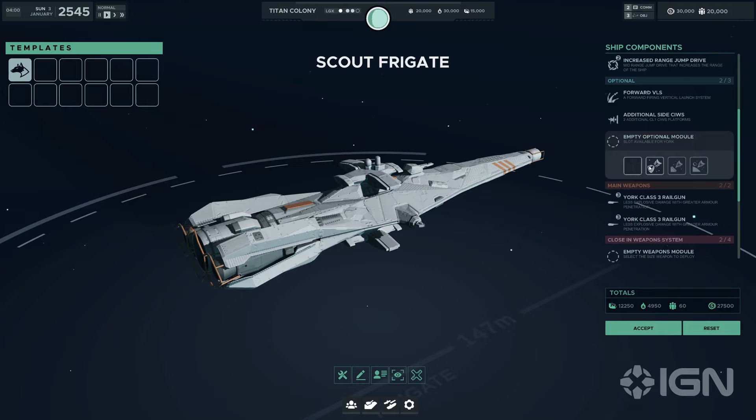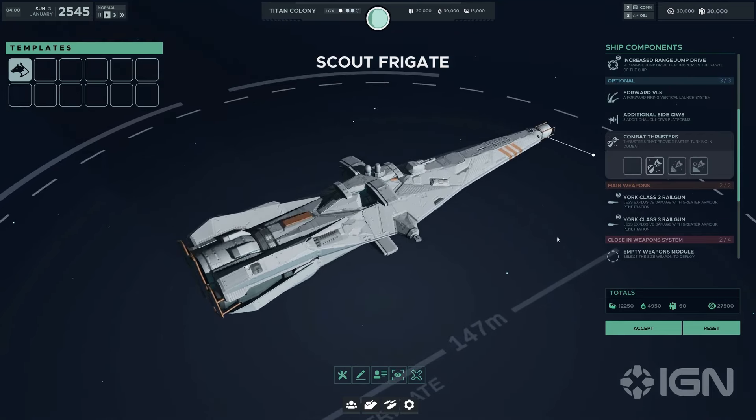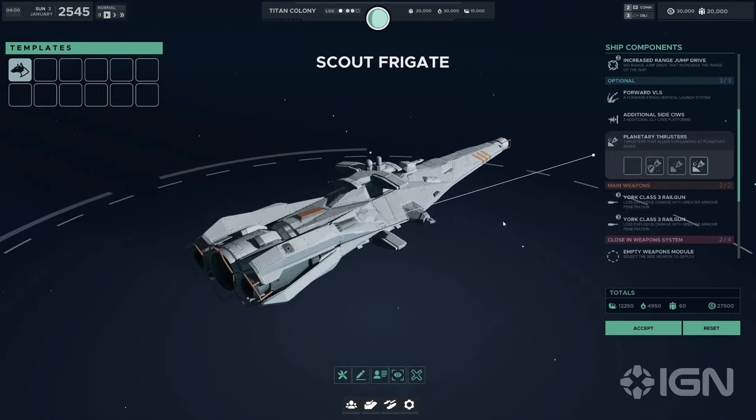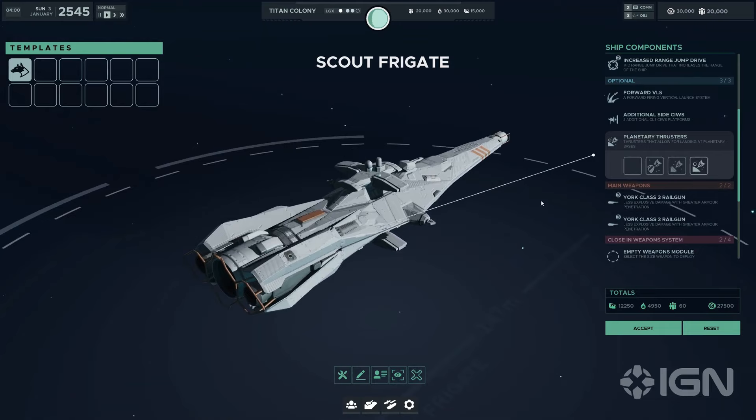In my opinion, the York class frigate's strength lies in its adaptability. The right combination of modules and weapons can tailor it for any mission profile, from stealthy reconnaissance to leading the charge in battle. The key to maximising its potential lies in understanding the mission requirements and enemy capabilities, making strategic planning as crucial as the battle itself.